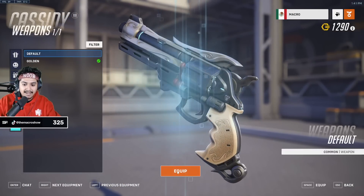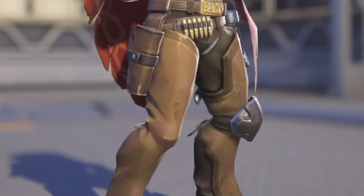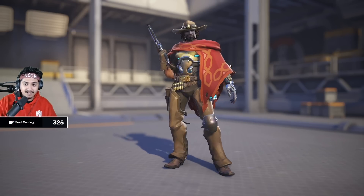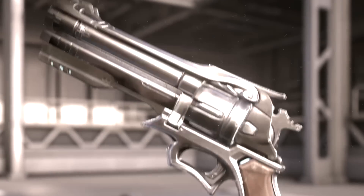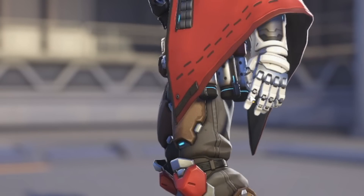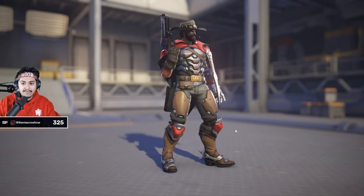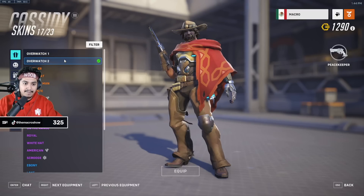Moving on to the man formerly known as McCree, aka Cassidy. In Overwatch 1, this design is so clean — cowboy pants, cowboy boots, cowboy holster, the belt that says 'BAMF', and of course his cyborg hand partially blocked by his poncho, which is always such a cool design choice. The revolver looks like he actually brought it from 1978. In Overwatch 2, his robot arm is wider and stands out, but his poncho is now more like a jacket thing, which I don't like. They gave him a beard too. I'm going with Overwatch 1 Cassidy — and his gun is a downgrade too.